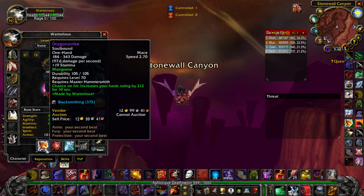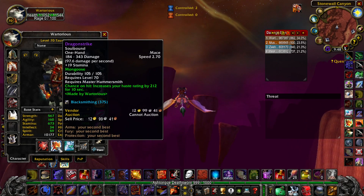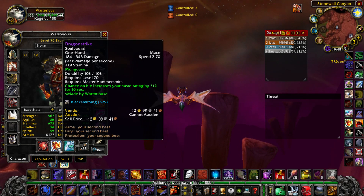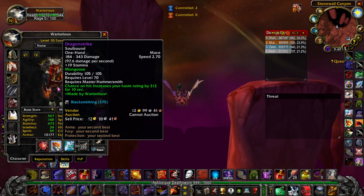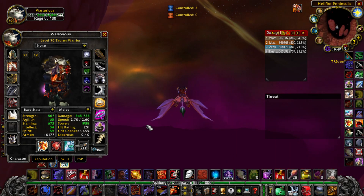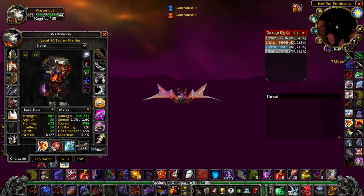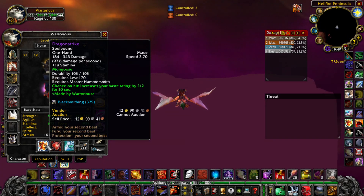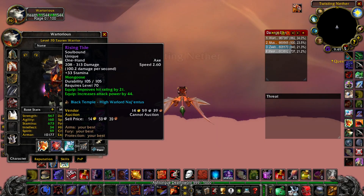Another massive change in the game is you can now swap items around. For example, Dragon Strike can be used as an off-hand item, so items that were just off-hand before can now be used as main-hand as well. This opens up a lot of possibilities. It also means you could dual wield Dragon Strike, but personally I ran some sims and it didn't really seem to improve my damage, so I'm sticking with Rising Tide.